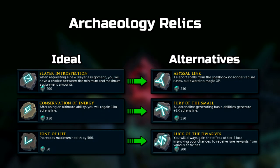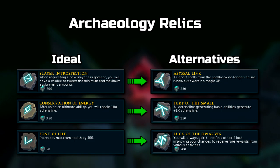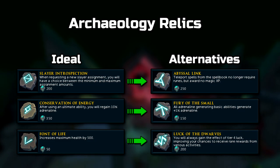Let's move on to Archaeology Relics. If you're slaying, you want Slayer Introspection. If you're doing clues, you want Abyssal Link, unless you're willing to switch your relics between gathering and solving clues. In terms of damage, Conservation of Energy is the best, especially when using Magic. If you don't have that, then Fury of the Small is a good substitute.